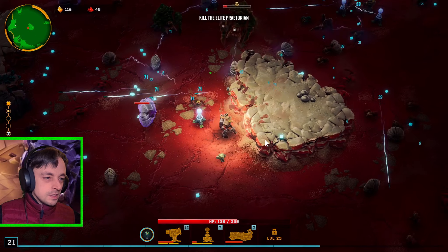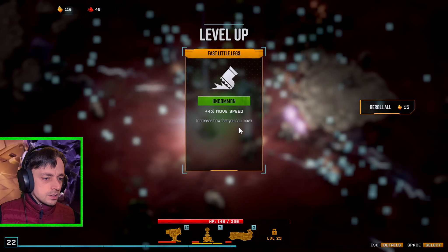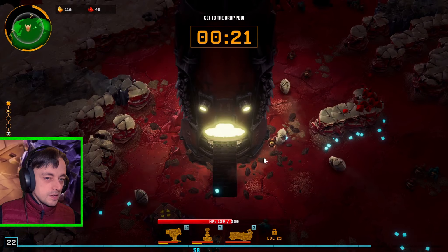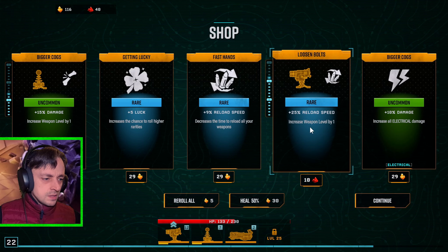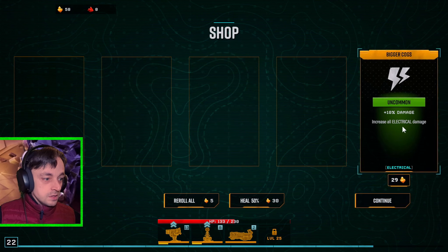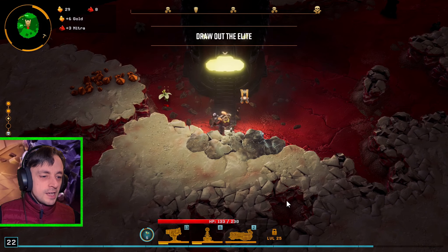I'm gonna grab all this. Those shock things don't grab enough experience — they should grab every single bit. Let's go faster. I am now a nippy little dwarf — nice! That would only level up the damage by 10%, that's not a lot. Reload speed is better, go with that. I want more luck — I don't really know if the luck is having a massive difference. I could go with both, but now I've got the life. I should have got the life.